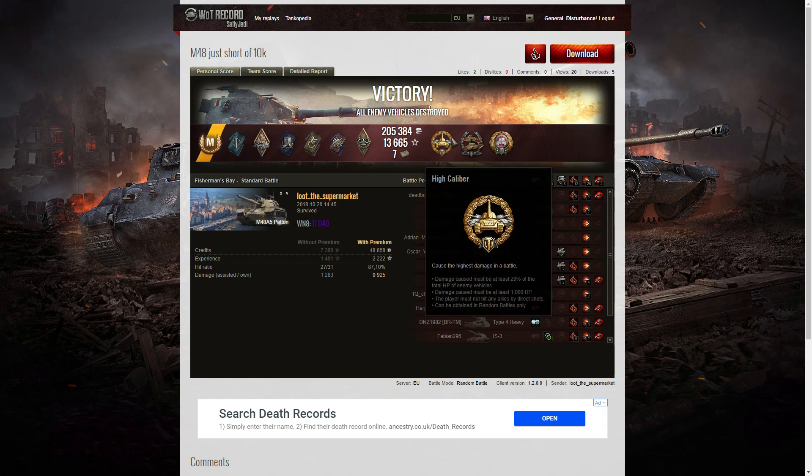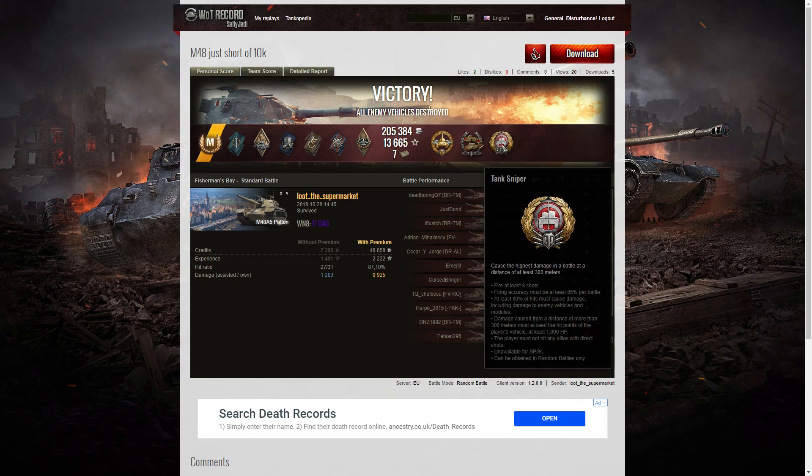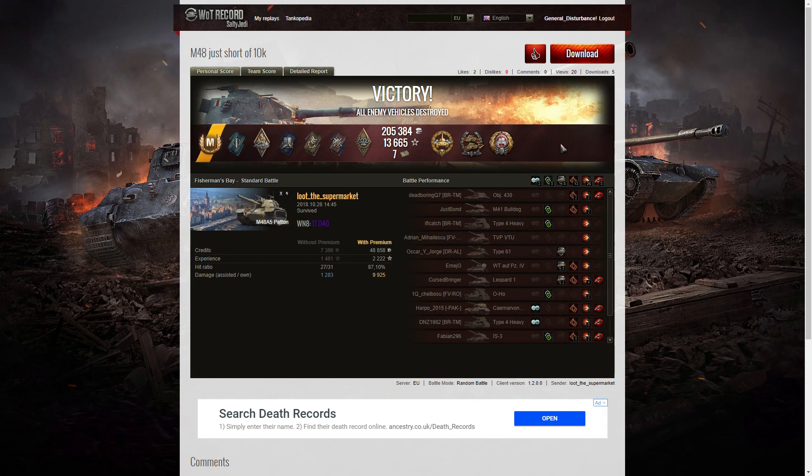Best of all, here are the Epic Medals. He managed to get a High Caliber for dealing the most damage in the battle, a Confederate for hitting more of the enemy than anyone else on his team, and a Tank Sniper badge for doing the most damage at distance — firing at least eight shots with 85% accuracy and at least 80% of shots causing damage. It shows that the M48 really does need to be practiced in order to make it work, but he did that beautifully.